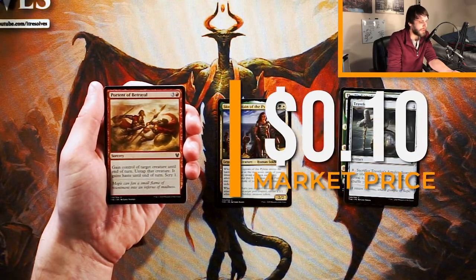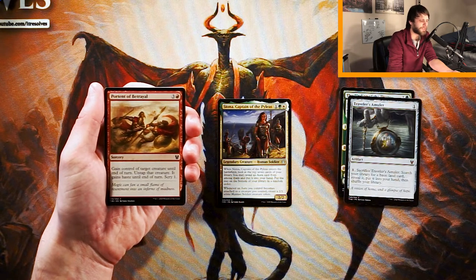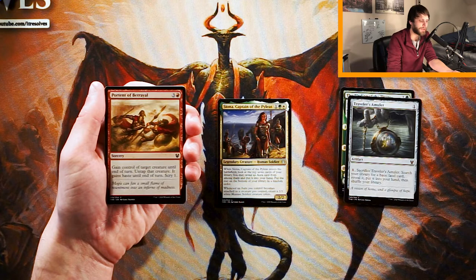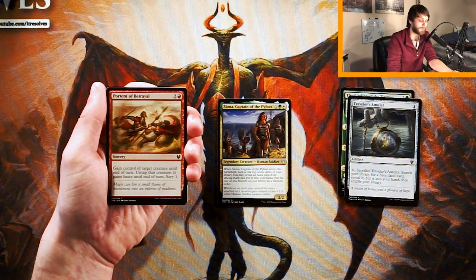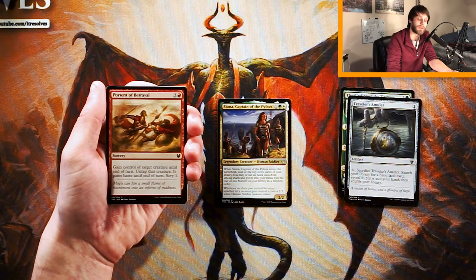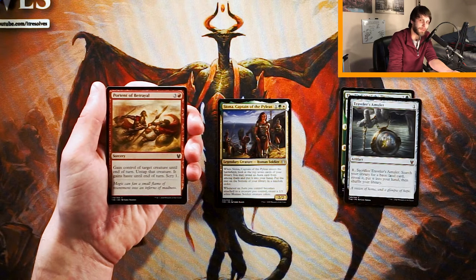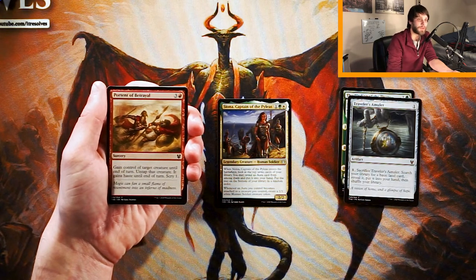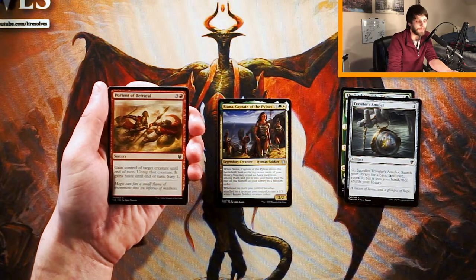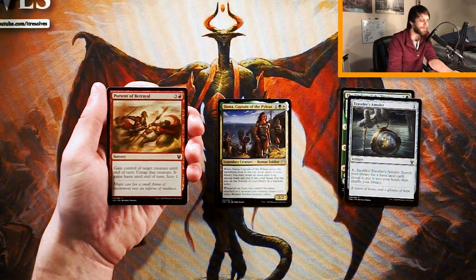Portent of Betrayal is a sorcery for three and a red. Gain control of target creature until the end of the turn, untap that creature, it gains haste until end of turn, and then scry one. This is a very classic Act of Treason-style effect. It's very good in the red-black sacrifice-based deck — the idea is you steal the creature, hopefully swing in with it, and then sacrifice it at the second main phase or end of turn. Unfortunately it's probably not great in most other decks, though you could maybe see it in a hyper-aggressive deck where it clears a blocker and gives you more power. I definitely don't think this is the pick here.